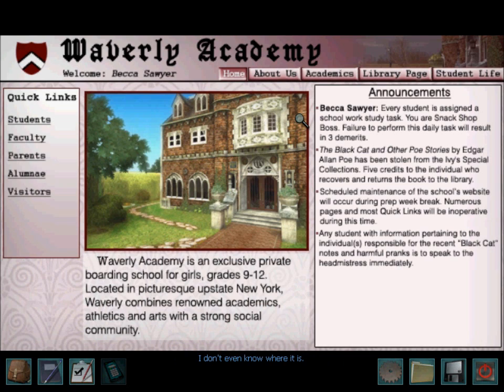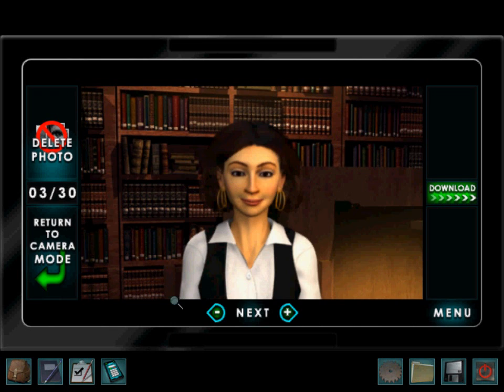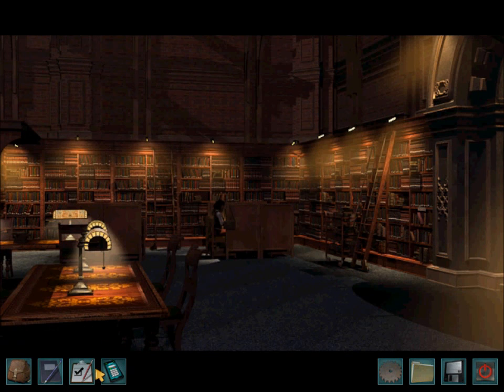Uh-oh, we're in charge of the snack shop. I don't know where it is — it's near where Leela is. We'll meet her later. Oh no, someone's from the library. We can download that, and that, and that. That's all we have for now.